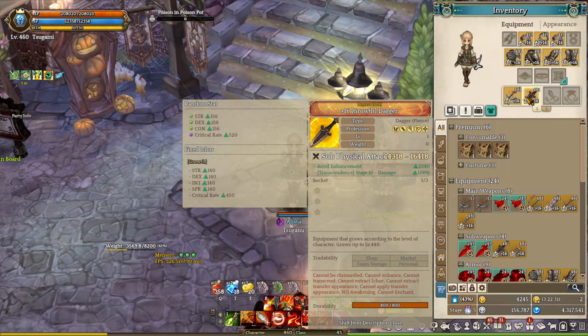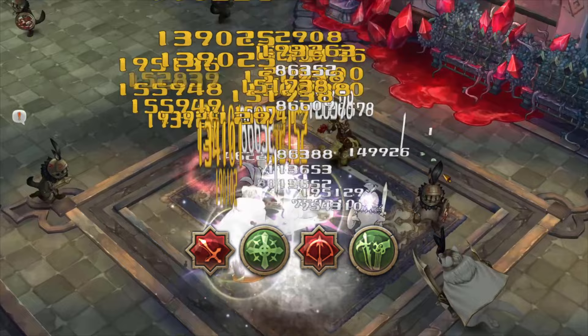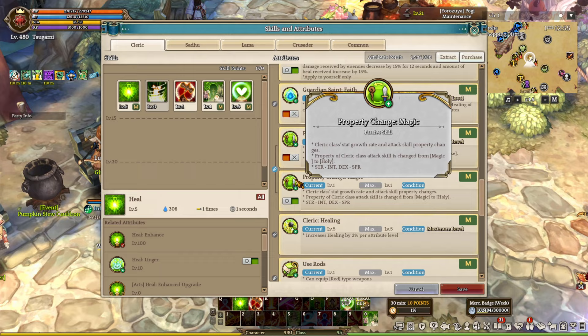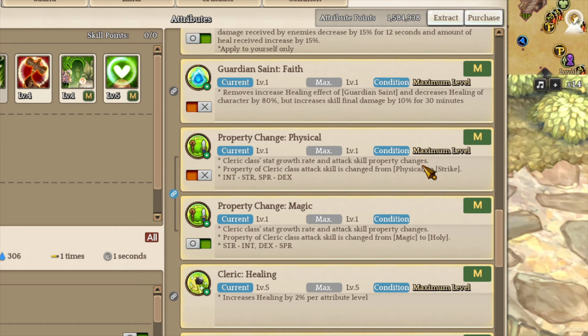If you are playing swordsman, clerics, archer, and scout, you want to choose a physical set. If you are playing wizard or cleric, you want to choose a magic set. One of the most interesting things about cleric classes is that you can actually play in either physical or magic form. All you have to do is turn on one of these attributes from your base classes and you can become either a physical cleric or a magic cleric.